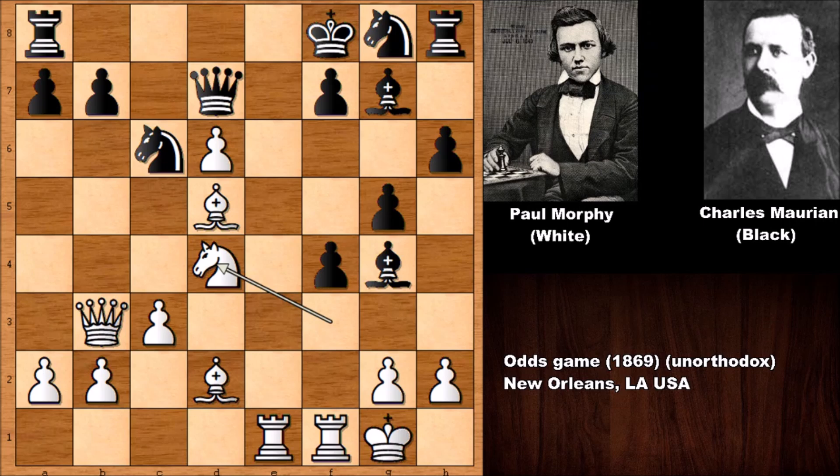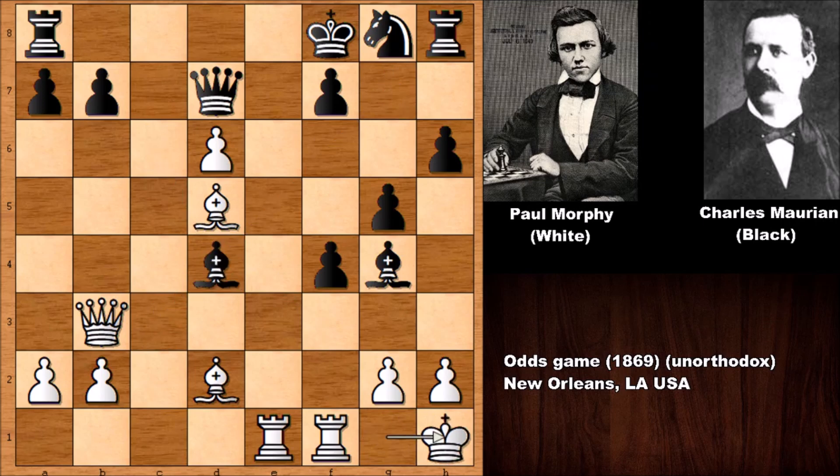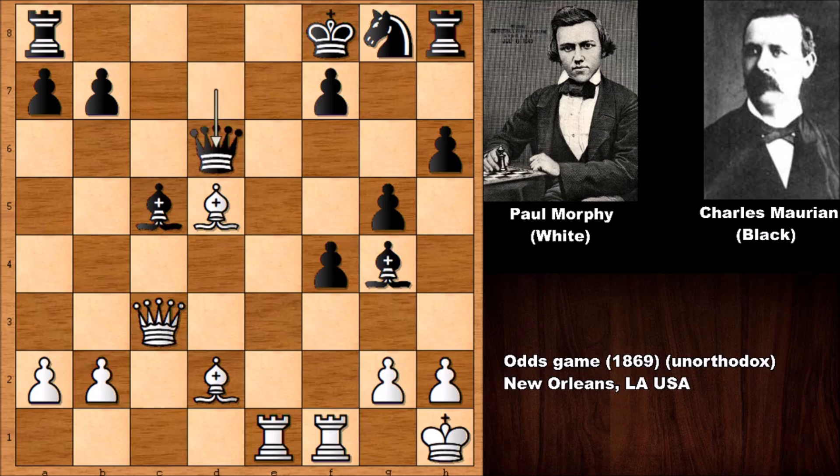Marianne couldn't resist the temptation — he captured the knight, then capturing back with the bishop, getting the pawn, and after moving the king the bishop goes back, attacking on d6. But this move has a downside. Can you see it? White has a very simple but very strong move: queen to c3, a double threat attacking the bishop and also the rook. But Marianne captured on d6, also attacking the bishop.